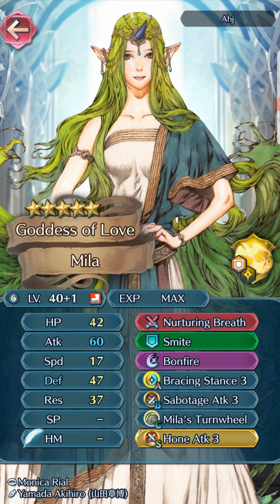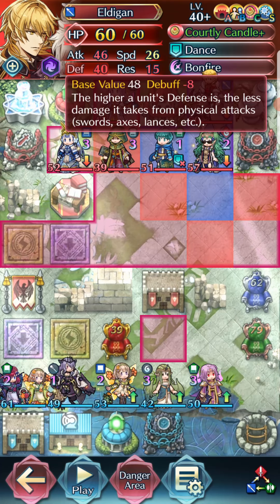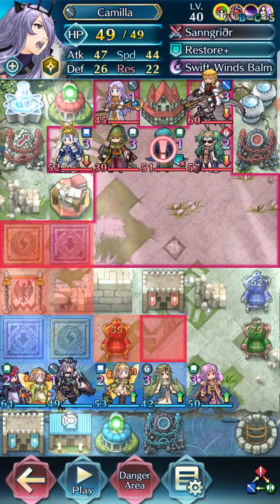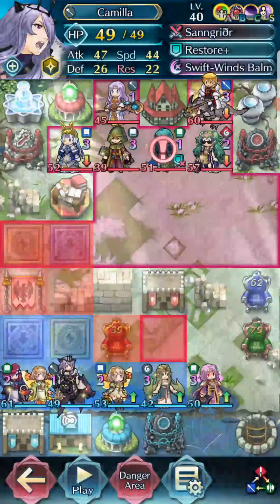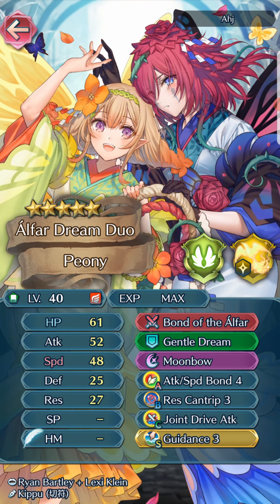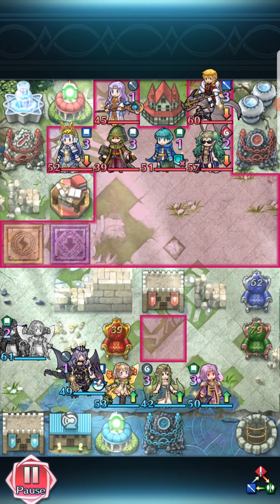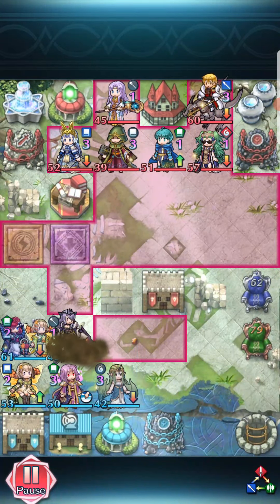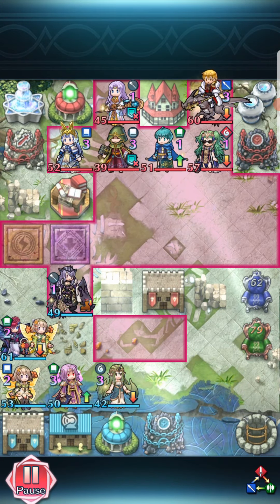47 defense — she is able to shut down Eldigan. Peony, Mumbo, Chill Attack. Camilla with Swift Wins, Savage Blow, Live to Serve. And Duo Peony with Join Drive Attack and Guidance, Mumbo. So we test the traps, open up a spot. On this one, they are doing something that nobody had done all week — they actually tried to go after the left side, which is kind of the weakest side.